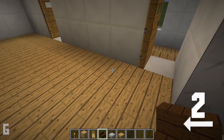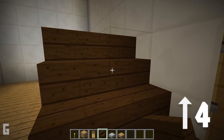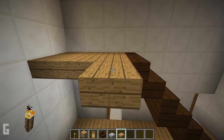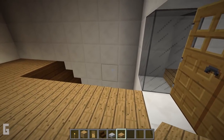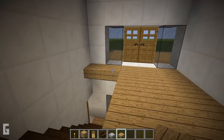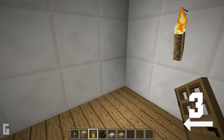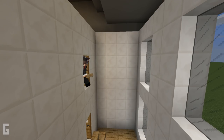Next let's make a staircase. In the main entrance room, place a stair at the second block back. And add 4 levels of stair treads. Then we can add in oak slabs for the floor. We can make doors at the third space over, and we can place doors on both sides of the wall. Then we can add a second level floor on both of the side rooms.